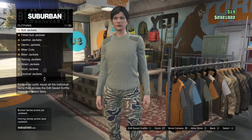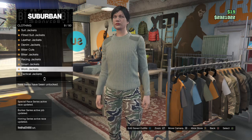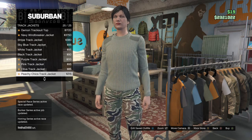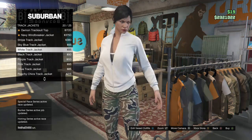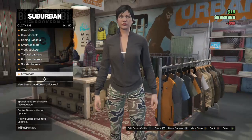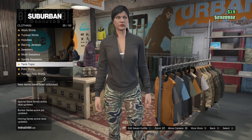First, you guys want to go to track jackets and get the 21st one, which is the black track jacket. After you get that, you want to go down to tank tops and get the 97th one, which I'm pretty sure is the red one.